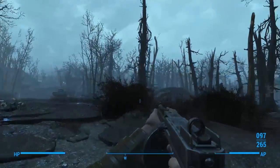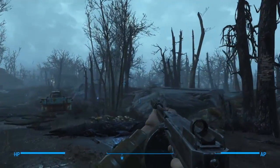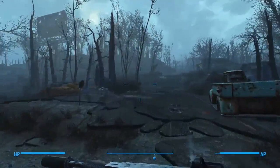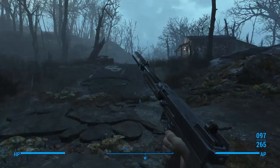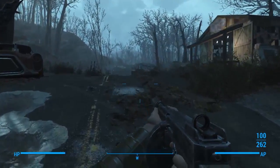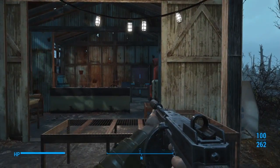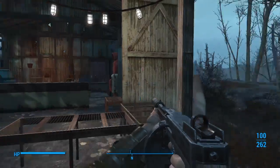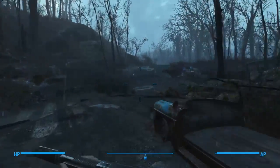The station is right over there — if the trees weren't there, you could see it. I think they want me to clear out the Backstreet Apparel, and I've already done that, so maybe they'll instantly let me in. There's also a chem station right there, so you can come right over here and build yourself a little bit of drugs if you want.